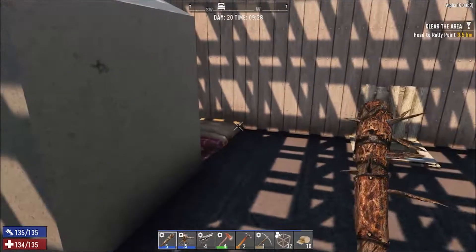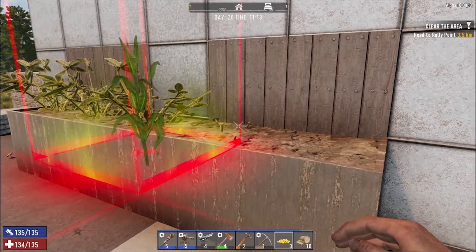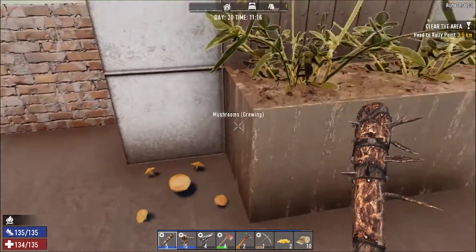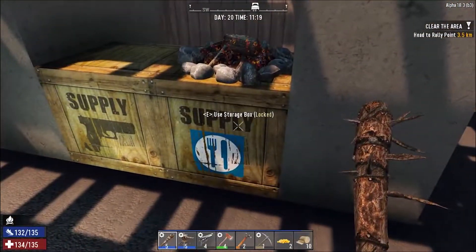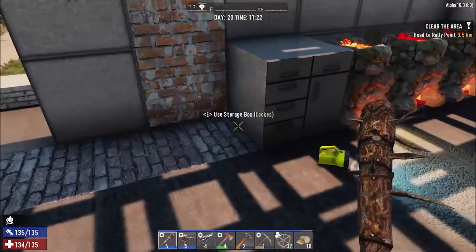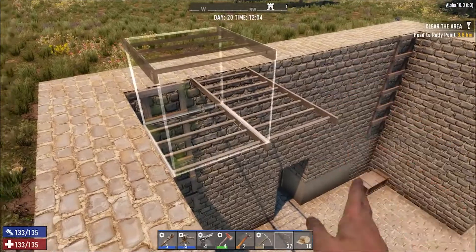Now we've got our Sexy Saurus perk up we're going to be absolutely fine with stamina, so that gets us our 10 motor tool parts. We also need bicycle handlebars — some duct tape, springs, short iron pipe, and a bit of leather. We've got loads of leather so we can make that. Our motion sensor is made — let's take that and make our shotgun turret. That's going to take a while, and then after the handlebars are made we'll set up the auger too, so our mining will become a lot easier.